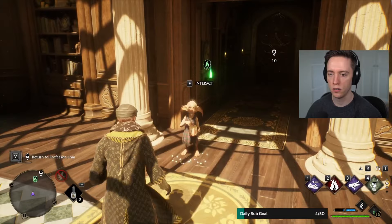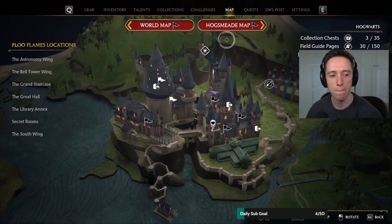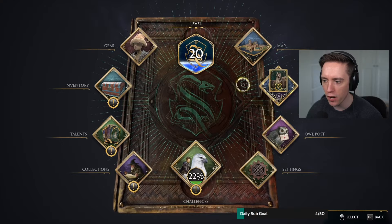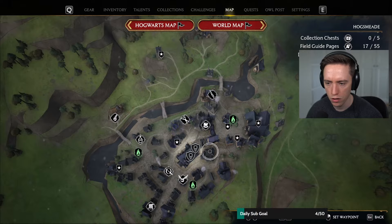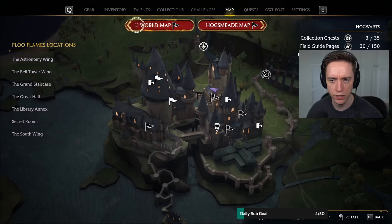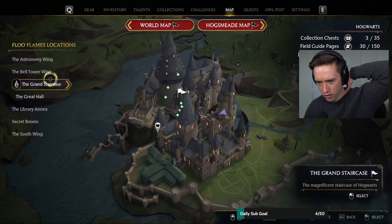This guy can't eat. I gotta go and return to Professor Onai. Professor Onai — I have no idea where she's at. I'm assuming she's on the map. Does anyone know where Professor Onai hangs at? Which lesson did she give — does anyone remember? Divination. She's in the big tower, right? She's at the top of a tower — Astronomy wing.